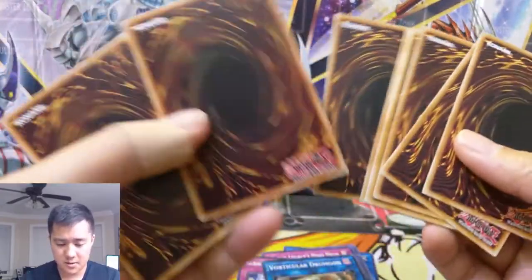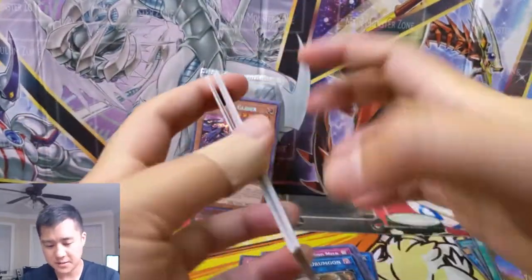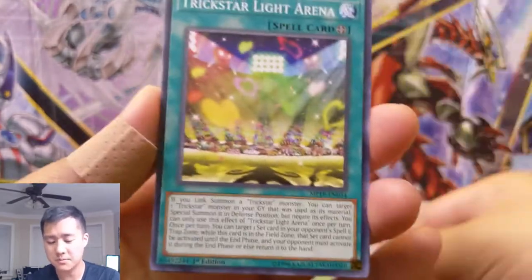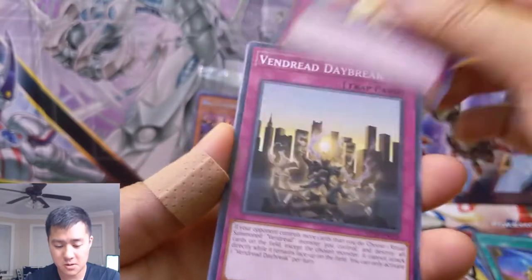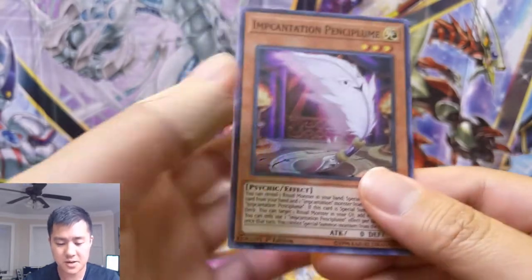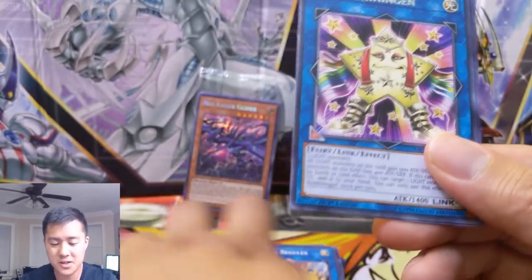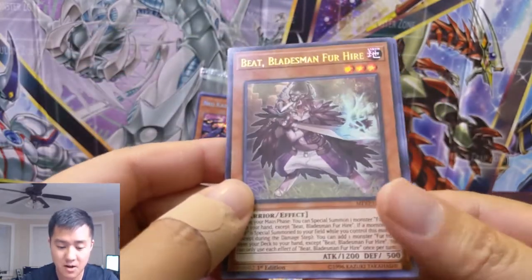Let's do a quick — Patrick, secret, ultra, and rare — let's go! I still don't know much about the no-name promos but it would be sick to get one of those. We got Vendread Daybreak, Crusadia Regulex. Okay so there's that weird pencil card again, and then Hoshingen ultra — Beat Bladesman for Hire. These For Hire cards are kind of weird.